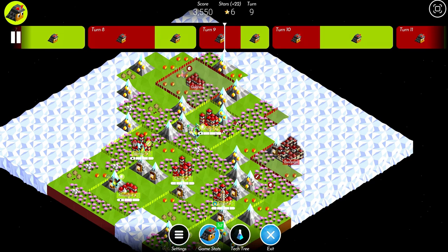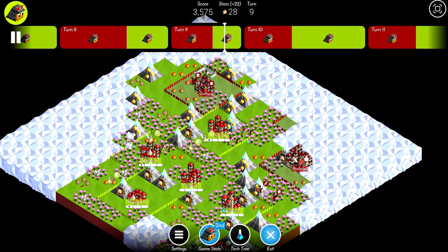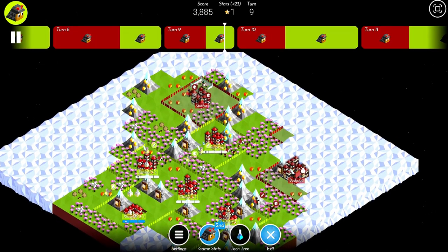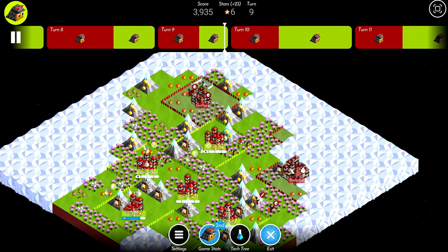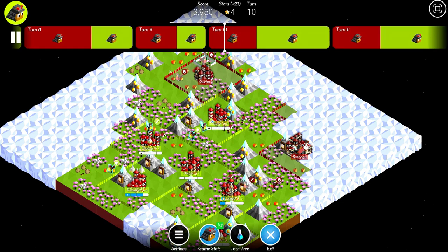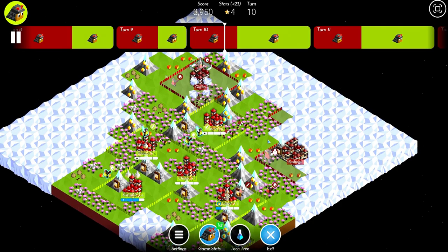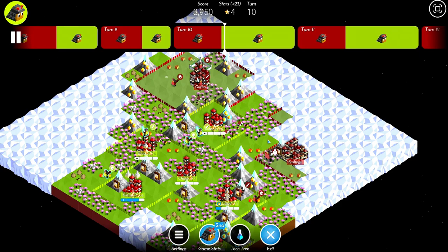Chris levels up his capital and is going to get a giant on turn nine. I get a veteran swordsman from a ruin in a pretty good spot — two tiles from Chris's north city. I should probably send it north to pressure him. This is the turn he gets border growth in his north city. I'm pretty disappointed because I had planned on doing it next turn — he was just a little bit quicker, which made all the difference.